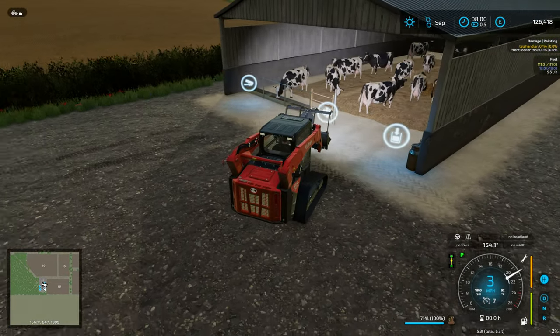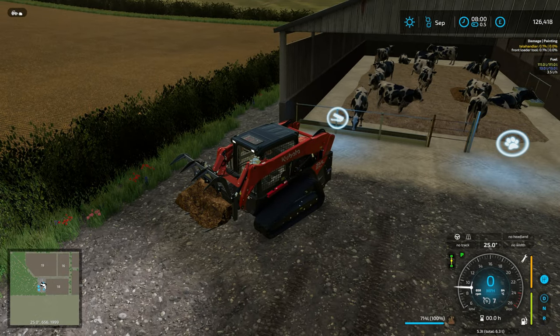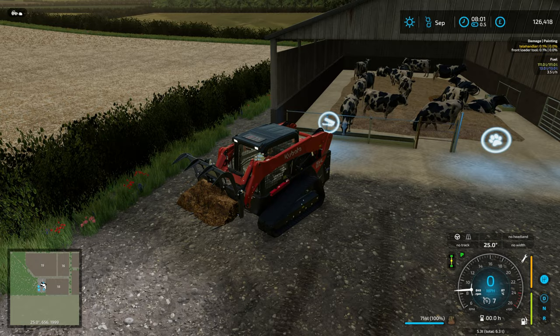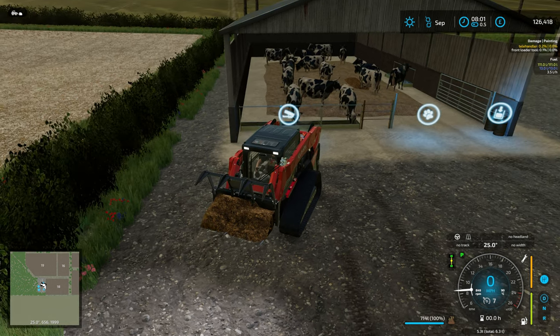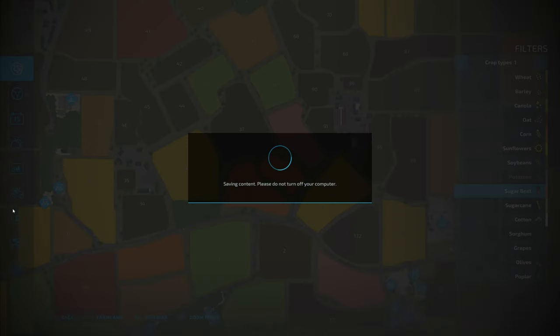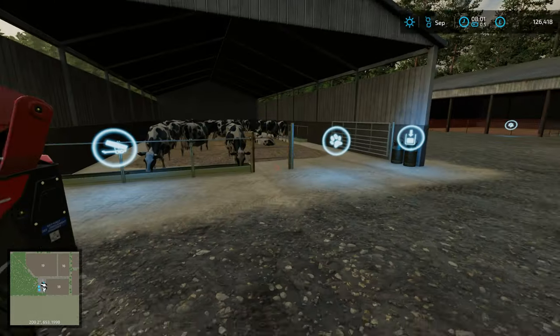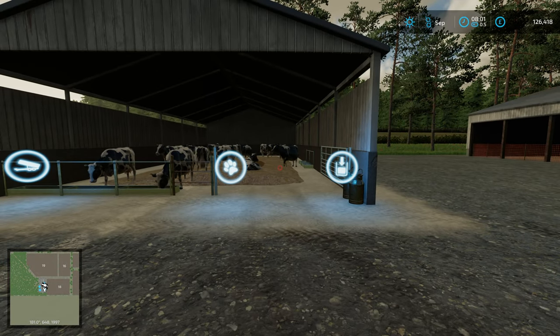There is no trigger so you can't back a trailer in and hit R to take it out - you need to do it this way. It will support a manure pit extension if you put one down, but that is not the intent - you have to go and muck out your cows. You'll see milk being generated, straw, and feed. There is no water bar because the watering is automatic, and you get your milk from here. That's the cows done.